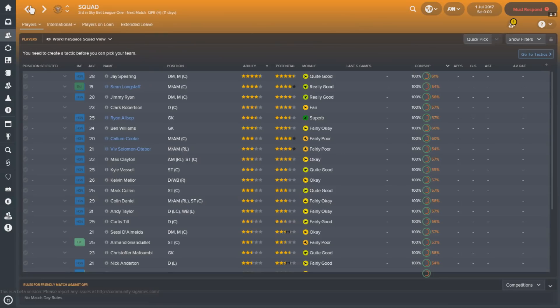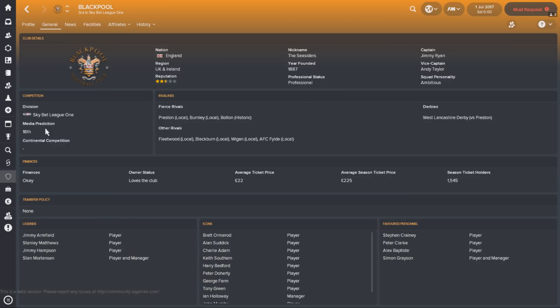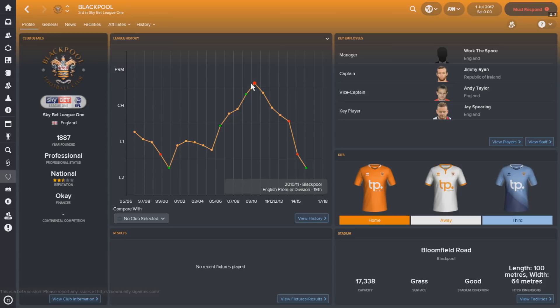Unfortunately there are no star youngsters at Blackpool, so you're very much going to have to work with what you've got — though you've got an okay squad. The expectation is a mid-table finish, and looking at general info, they're predicted to finish 18th, so you're trying to achieve slightly better than the media predicts. It's going to be tricky to establish yourselves back in League One, but the long-term aim has to be to try and get back to the Premier League like they were as recently as 2010 and 2011.